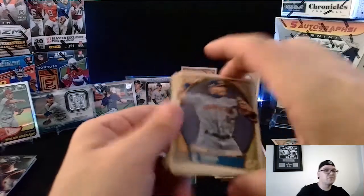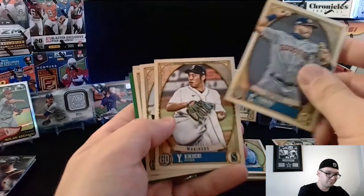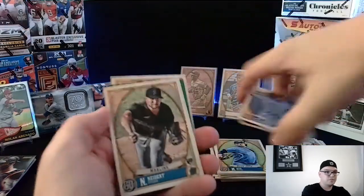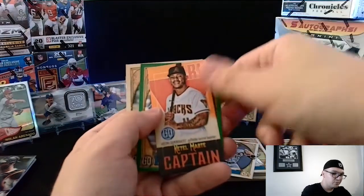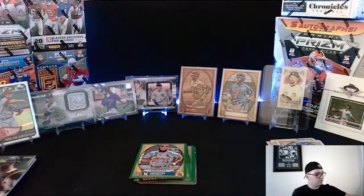Pete Alonso is one of my personal favorites from that class. He came in with Vlad Guerrero Jr., Fernando Tatis Jr., and Eloy Jimenez — a very stacked group. He kind of gets forgotten as the third wheel of that group. We also got a Marte, Matt Carpenter, and a Ruiz to finish it off. That is going to be all of our cards for today — let's do a quick rundown of what we came up with.